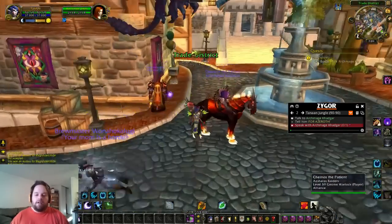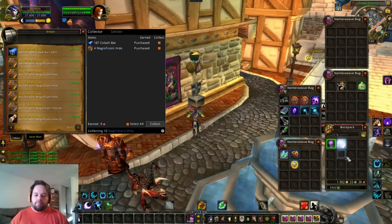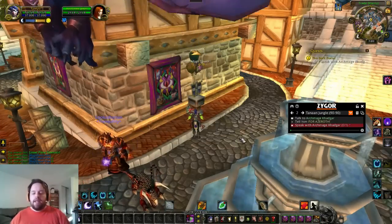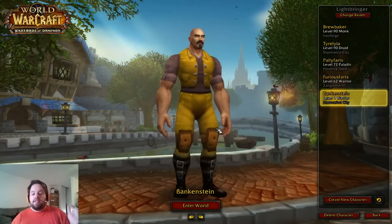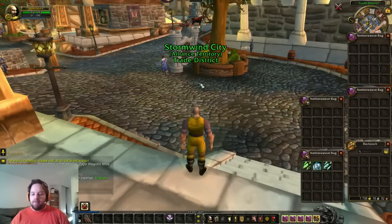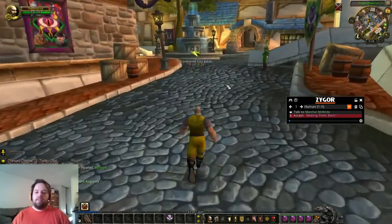Now we're going to collect them out of our mailbox and ship them off to our bank character. A bank character is a level one character who does nothing but you create them and run them to the capital city — in my case a level one human who I ran straight to Stormwind without doing a single quest and parked them there. I bought them some Netherweave bags and they just sit there doing all of my banking and auctions. If my inventory gets full out in the world, all I do is dump it and send it to them.